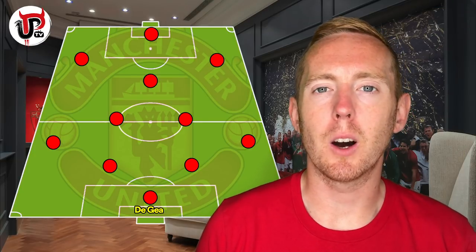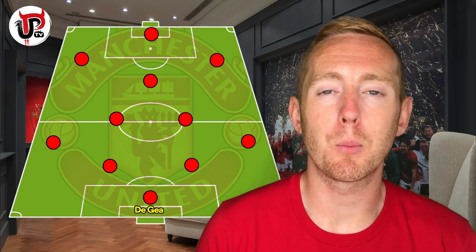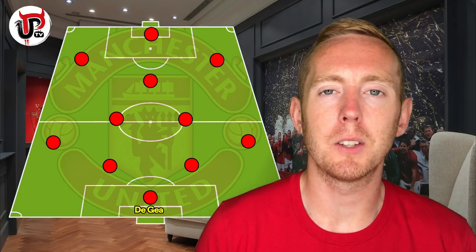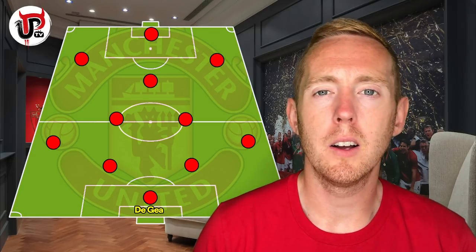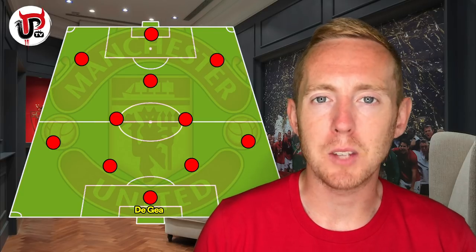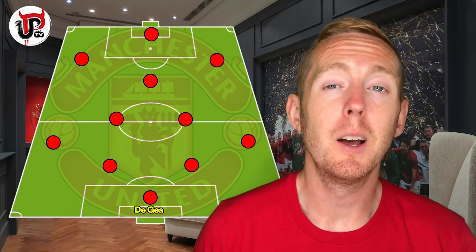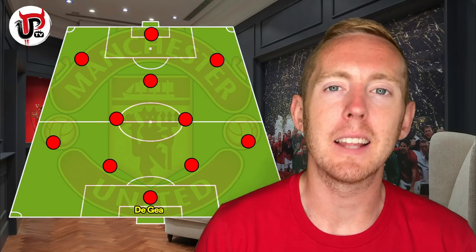David De Gea is going to be in goal. Worryingly, he made seven saves against Chelsea, which was more than any other keeper in the Premier League that weekend. That's simply because our midfield was not protecting our defence enough. In terms of last-ditch defending, the likes of Maguire and Wan-Bissaka both made outstanding amounts of tackles, but we don't really want them to have to make those tackles. We need our defence to be protected by our midfield — that has to improve. But De Gea is certainly in there.